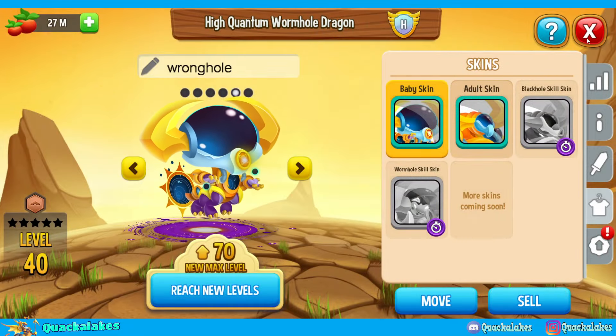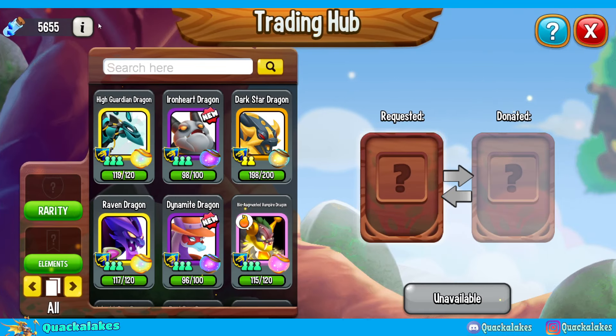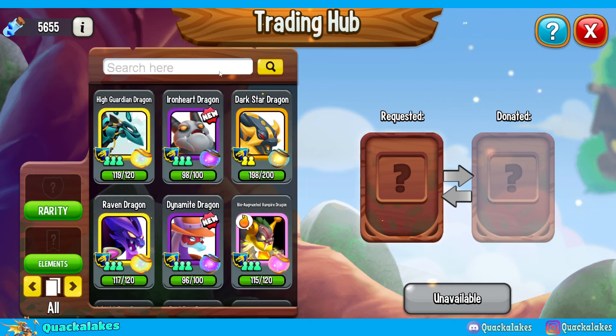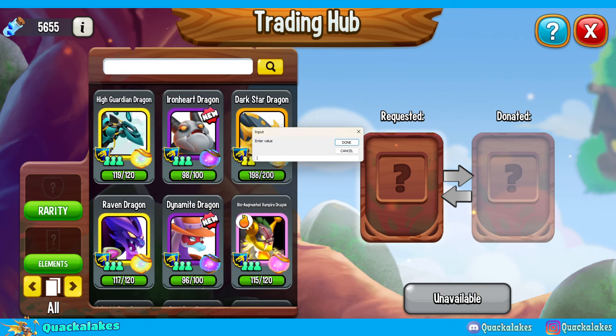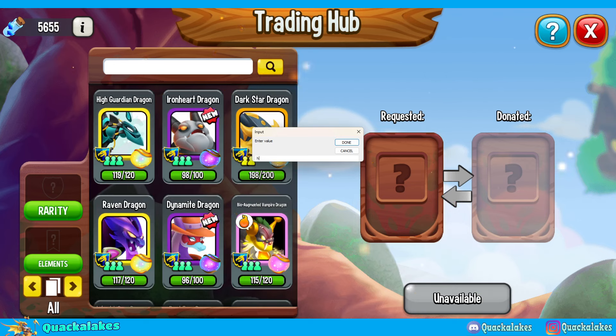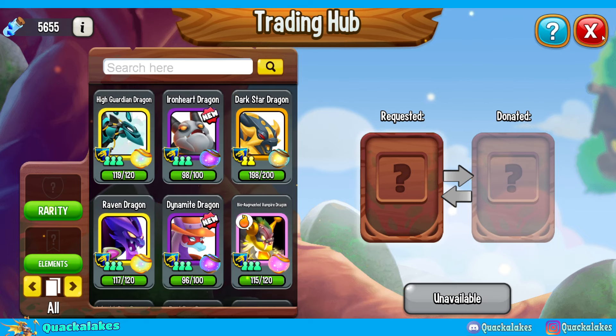If you want to know how I got this dragon, essentially it was just by doing lots of trading in my Orion Alliance. Fundamentally, it was any Heroic VIPs that I just managed to have extra orbs for. I had like 100 Void Eternal from the events, I also had a little bit of Norn. I did actually trade out some of my Voodoo as well, and a tiny little bit of Harpy. I do kind of want to empower Harpy still, but that's what I did to get this dragon early and get those quests done.